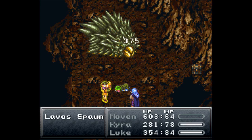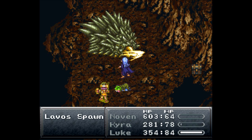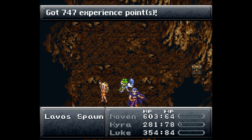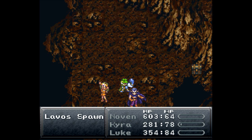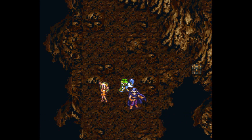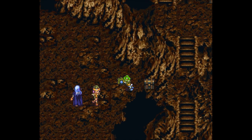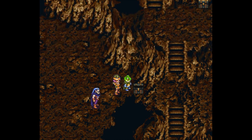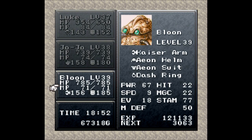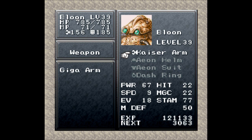The 300 damage is enough for the victory — down goes Lavos's spawn. For that battle we get 747 experience, 120 tech points, and 500 gold and elixir. There's a lot of tech points and nobody still learned anything. Over here we can get a Giga Arm, which is an upgrade for Balloon because it's an arm — nobody else can equip arms. Get it? Puns. I hate them.